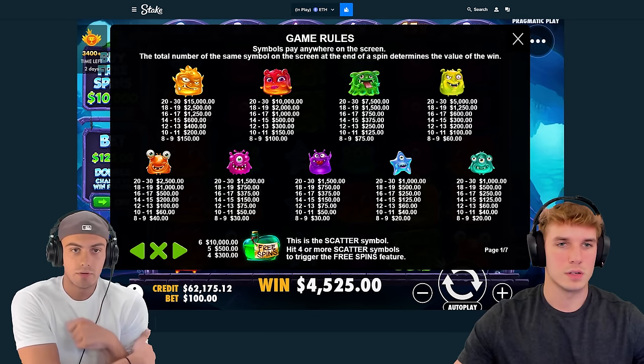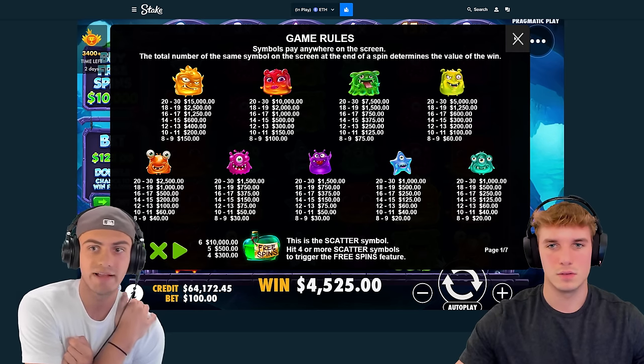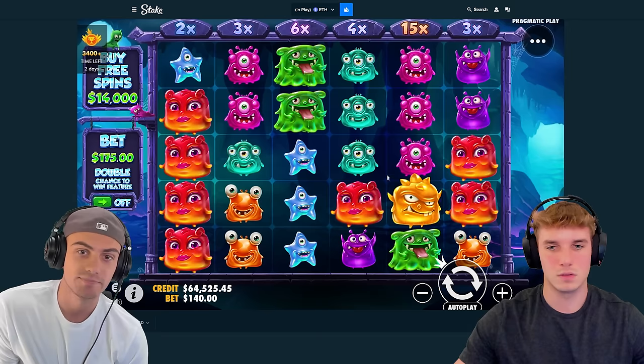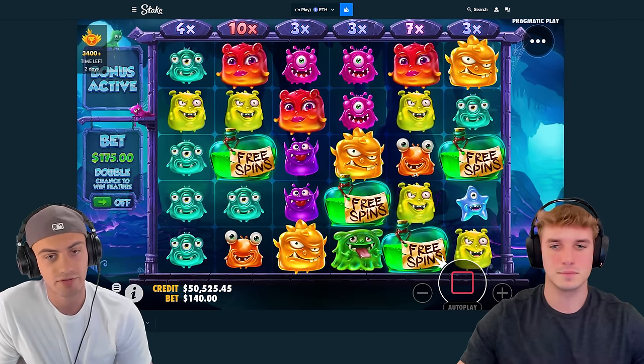Let's look at the symbols really quick just for everyone that doesn't know this slot - because we don't really know either. This guy is the best and this guy is the worst. Big guy, girl, slimy guy, mean guy - those are the people to look out for. Do you want to go for like a 14? Yes.